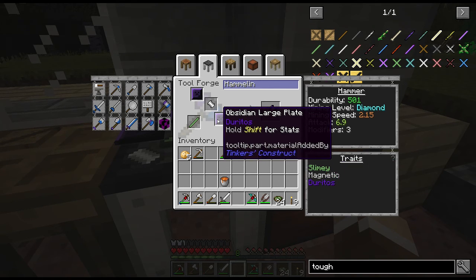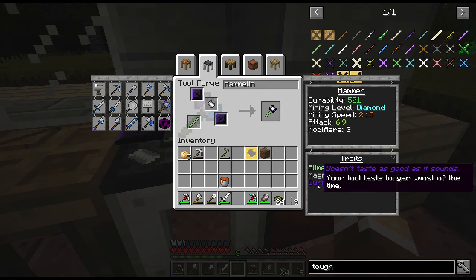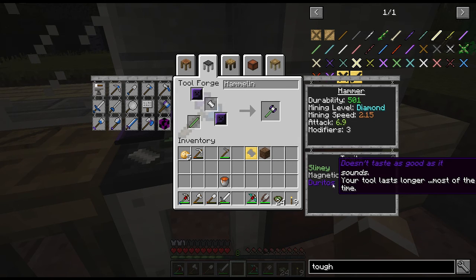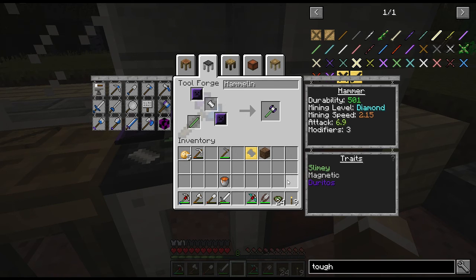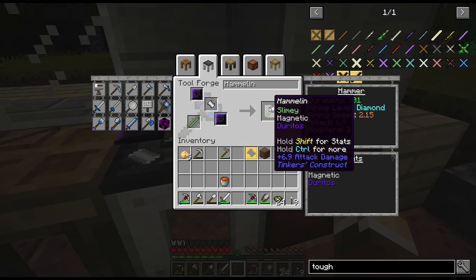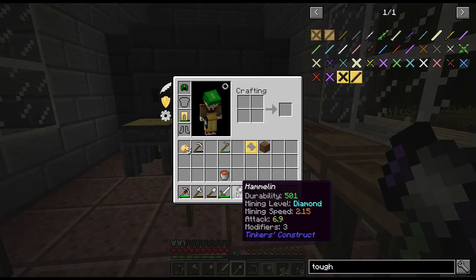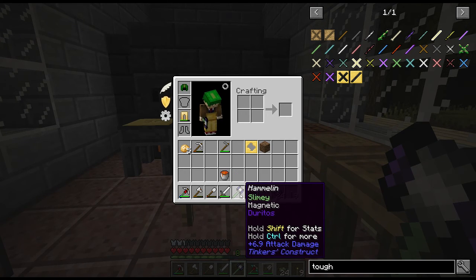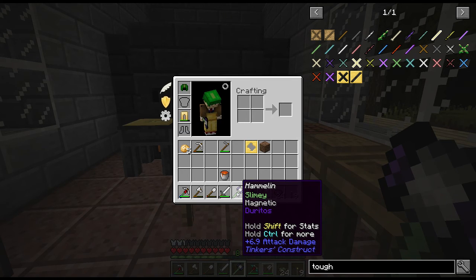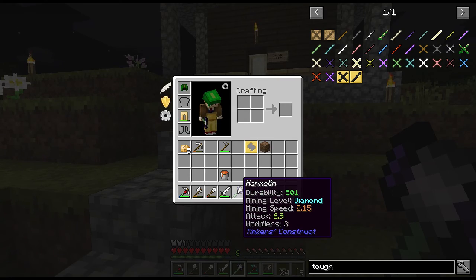Obsidian gives us the Doritos effect. If I remember correctly, Doritos has a random chance of either using double durability or very, very low durability — almost none. The Doritos buff is basically like Reinforced 3; the behind-the-scenes averages work out to about a 70% increase in durability. So even though this says 501, the Doritos effect means your tool lasts longer most of the time. There's a chance it'll use extra durability, but a much higher chance it won't use any. So we can sit comfortably on that 501.